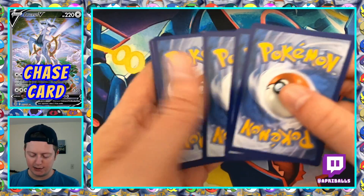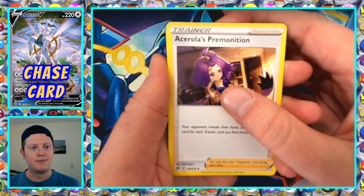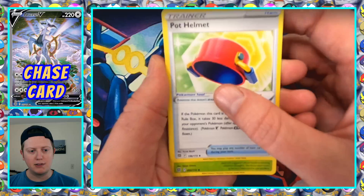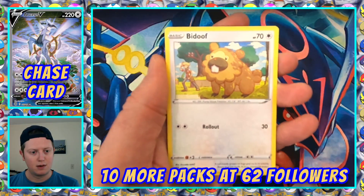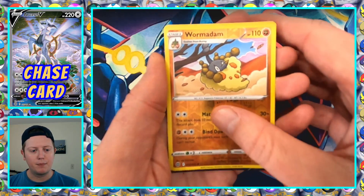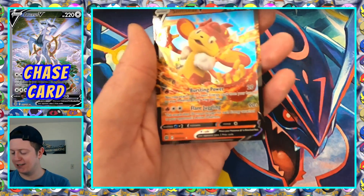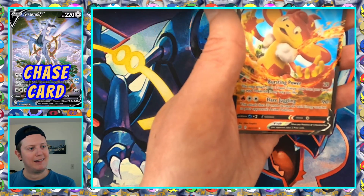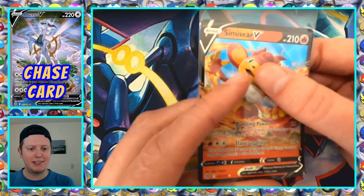Pack number eight. We got three more packs unless we hit 62 followers. Should have pushed more last week — we were one away from ten more packs. Thanks for the follow, WelcomeHurt11b! Pot Helmet, Exeggutor, Grimer, Sneasel, Bidoof, Electabuzz, Chimecho, Reverse Holo Wormadam, and Simisear V. Does anyone else dislike the Simisear, Simisage, Simipour line? I don't know why — I like Gen 5.